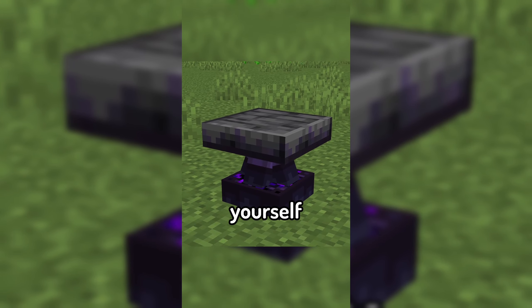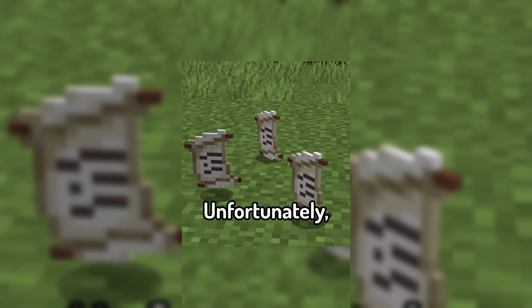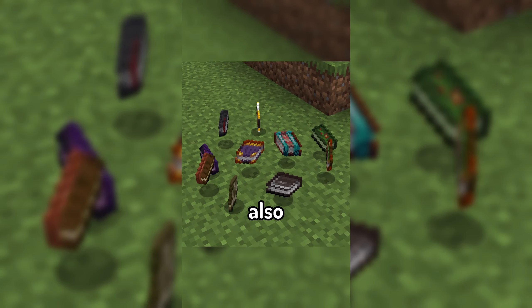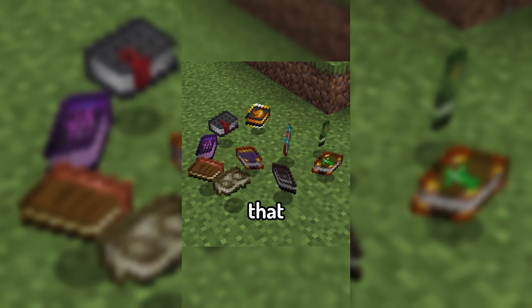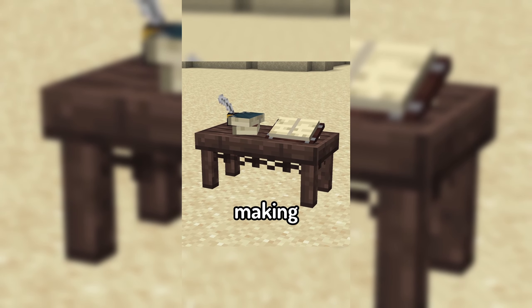To begin, simply make yourself a scroll forge, which allows you to start making the spell scrolls found within the mod. Unfortunately, these are only single use, so the mod also introduces different spell books that you can put into an inscription table to store your spells in, making them reusable.